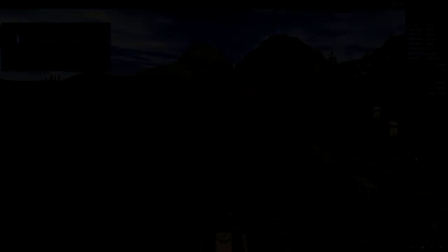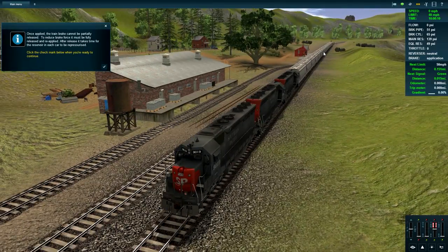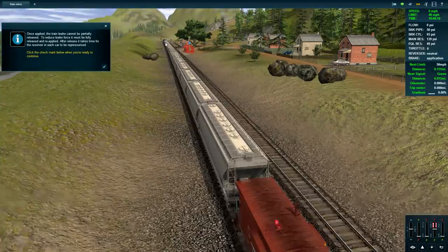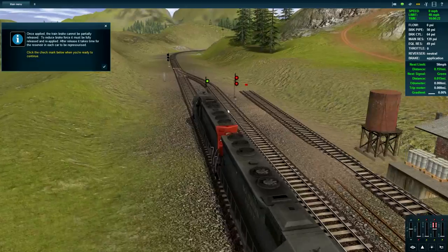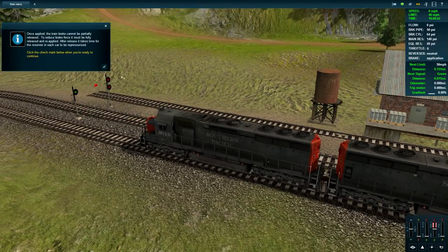Onwards to tutorial nine - the dynamic brake tutorial. We have this nice long string of grain cars that I'm assuming are completely full, and we have three engines this time, which makes me happy because one engine definitely wasn't enough. Once applied, the train brake cannot be partially released - to reduce brake force it must be fully released and reapplied. Dynamic brake helps avoid this dangerous situation when making a long descent.